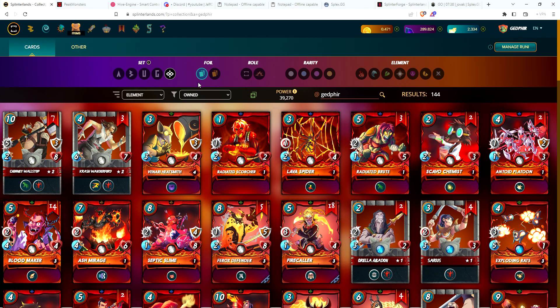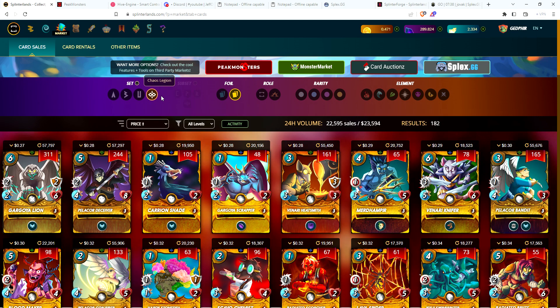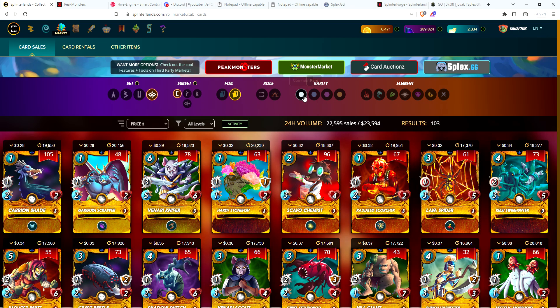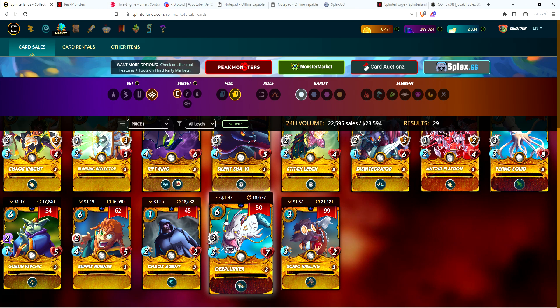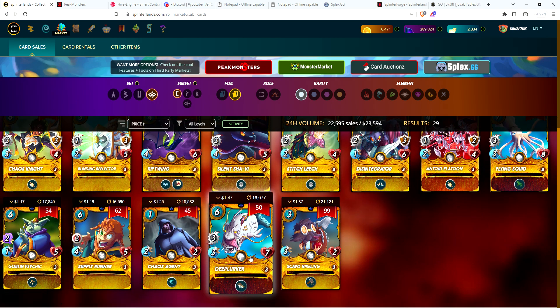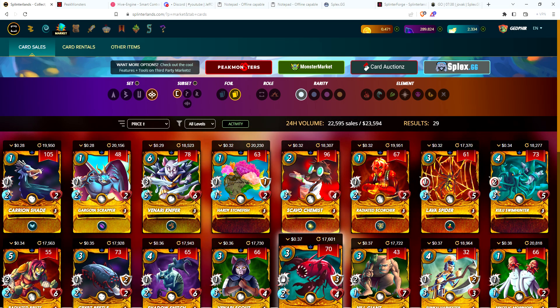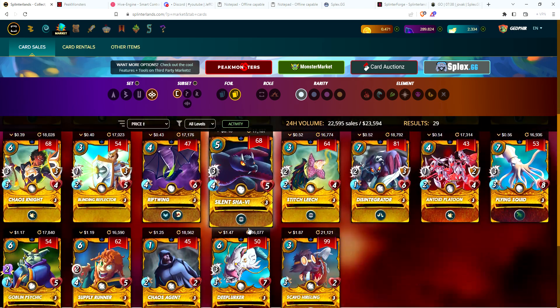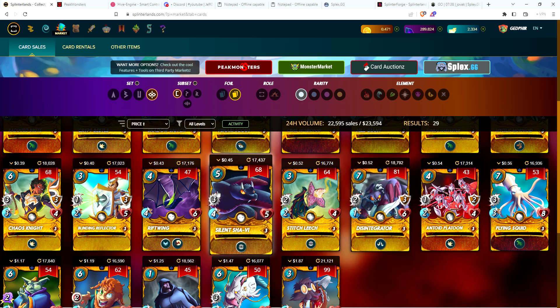Let me check real quick to see what our gold Chaos Core cards are going for. For commons, the most expensive is actually Scavel Hireling — I knew Deep Lurker would be up there but still, that is cheap at $1.47, which is just a little over the cost of a Chaos pack. So it's like: either buy a Chaos Legion pack and see what you get, or I could get anything from a Chaos Agent on down. If I got some of the cheaper ones I could probably get two or three of them, and I only need one copy of each since that will be max Bronze. The ones I'm going to target are definitely Scavel Hireling, Deep Lurker, Chaos Agent — all the top ones. Flying Squid probably not so much, Antoid Platoon, Disintegrator — already have Silent Sha-vi and Rift Wing.